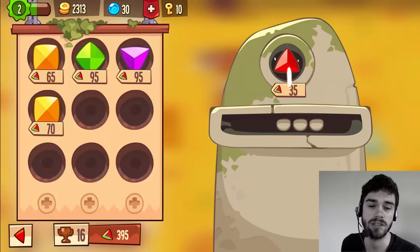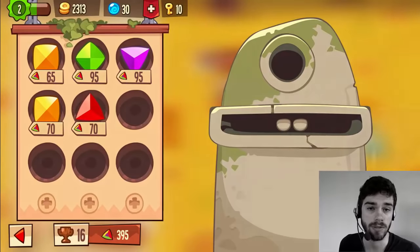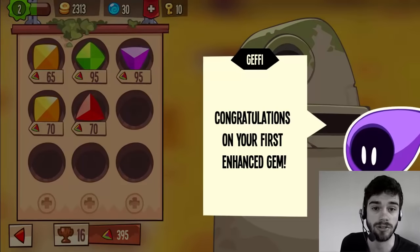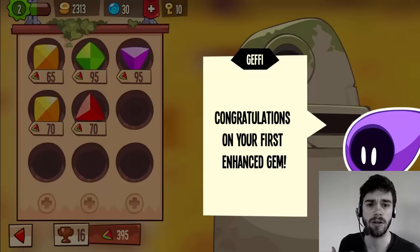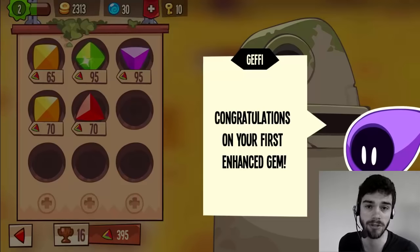Getting three stars isn't really mandatory — you can just one-star a level with a trap disabled and still progress through the totems and collect gems from the gem mine. But I have kind of an OCD thing about wanting everything completed with all three stars. It just looks really nice and it's something I like to achieve.